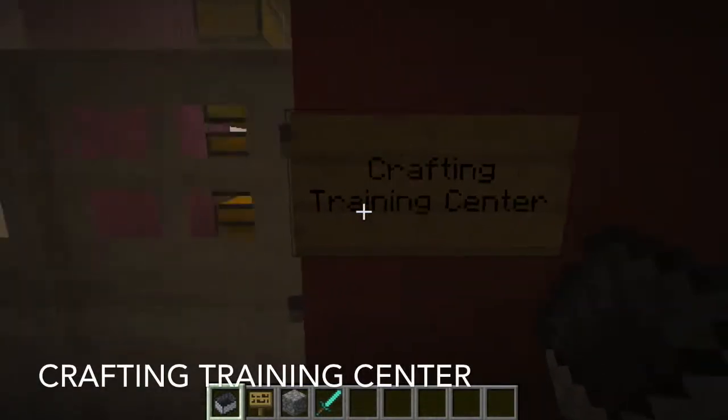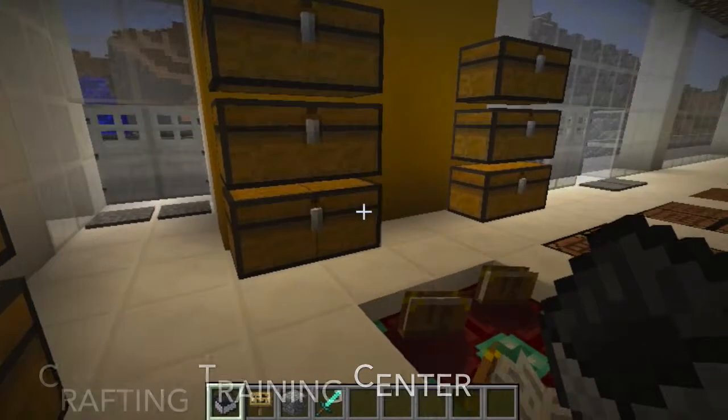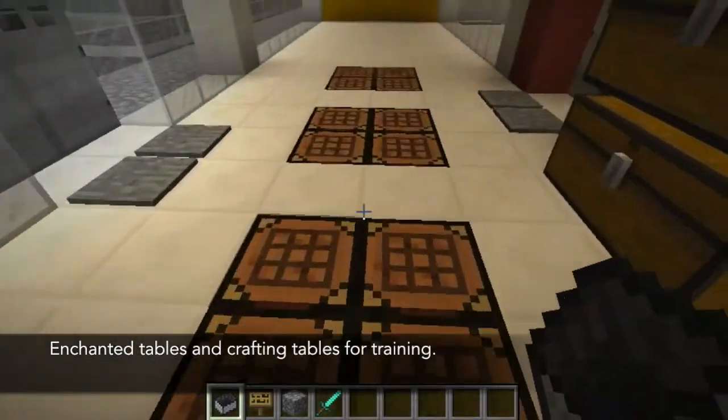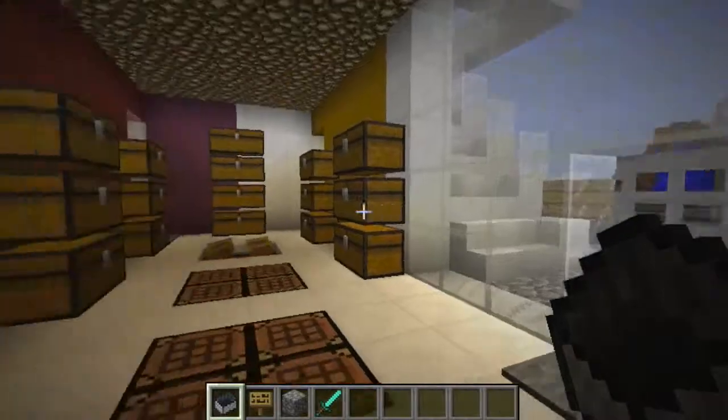Now onto the crafting training center, which I believe is the most important room. You have enchanted tables and the basic crafting tables where teachers can practice creating weapons, tools, and other items.